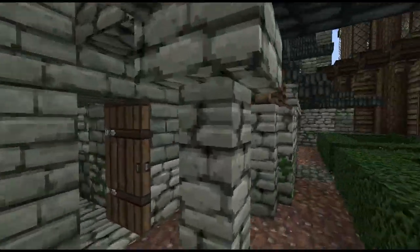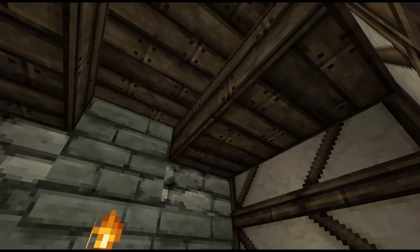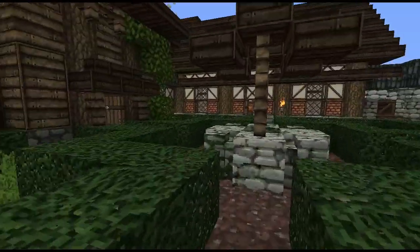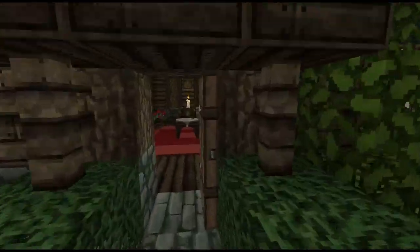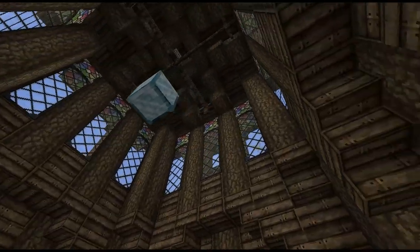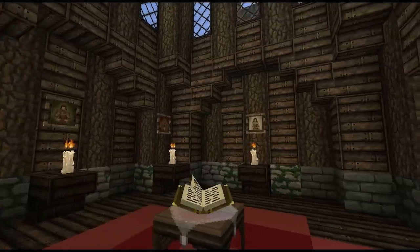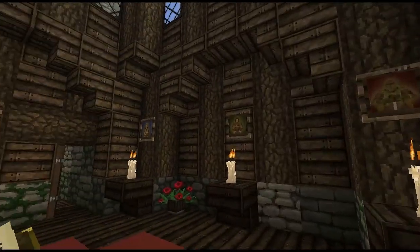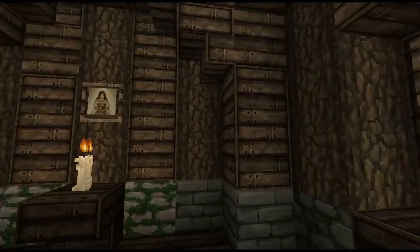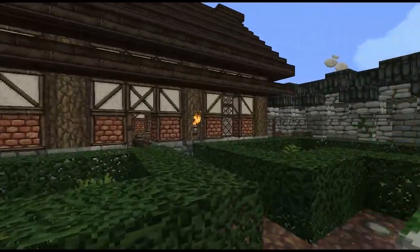We've got some dormitories here on the left for the inhabitants of the Quiet Isle — not really the most luxurious accommodation: four to a room, a very small three by three room. But it's all about living together in peace and harmony. We've got some lovely high windows here for the sept and a high ceiling — a really beautiful example of sept architecture. We've got all the portraits of the Seven hanging on the walls, every god has their candle lit, even the Stranger. Everyone's equal here, everyone gets equal praise.